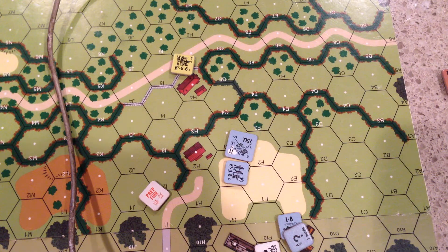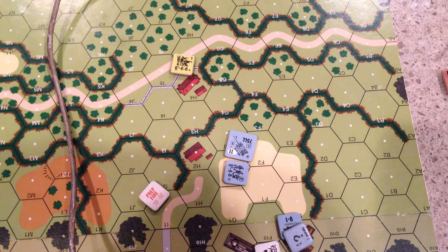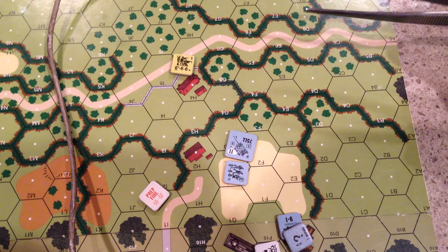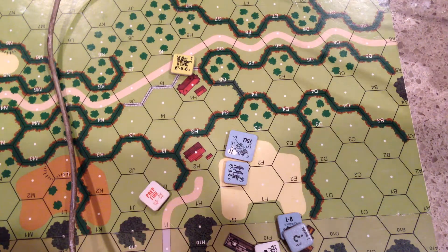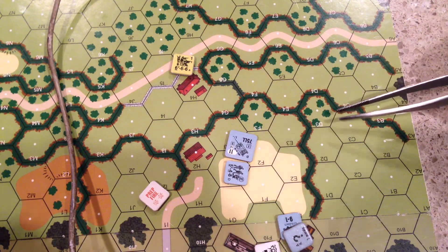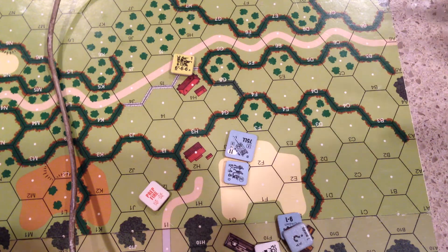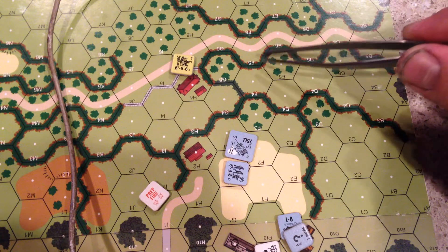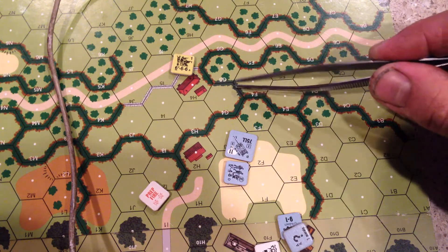Let's talk about Boccage. Boccage is only introduced by SSR. Boccage is a form of hexside. Usually they'll say something like all hedges and walls are Boccage. In this case, it's a BFP map that has inherent Boccage as opposed to the hedges over here.